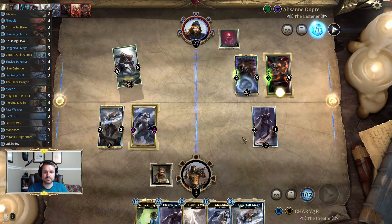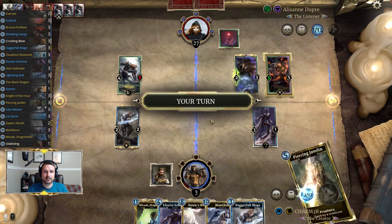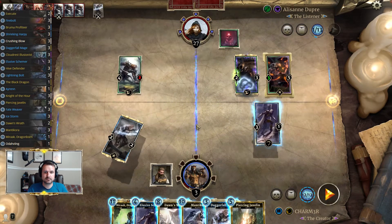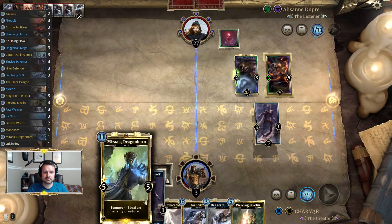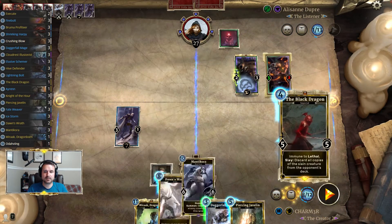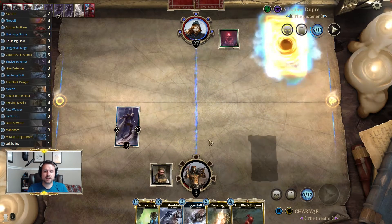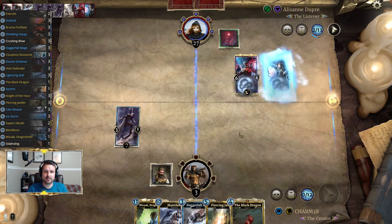That's a problem — getting pretty low there. We do get this trade. Let's go ahead and draw, and do a Dawn's Wrath here. There's a Blood Magic Lord. We're really just hoping for no Drain Life — that would be a bit of a problem.